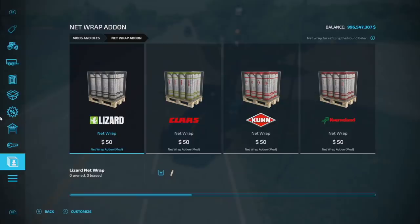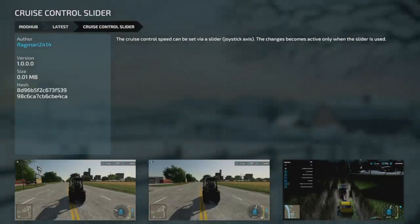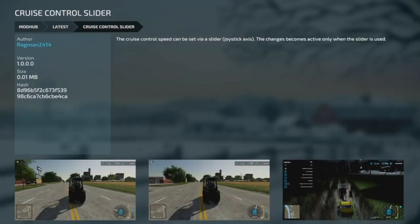Next we've got the Repair and Paint Settings mod. These options have been added to the game settings menu. You've got maintenance costs — specifies how much maintenance costs; maintenance interval — specifies how much damage the vehicle will get; painting cost — specifies how much the paint job costs (which is absolutely ridiculous in base game); and painting interval — specifies how much damage the paint will actually receive. Available now for PC players.